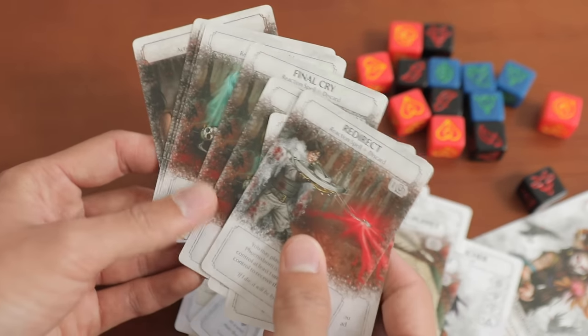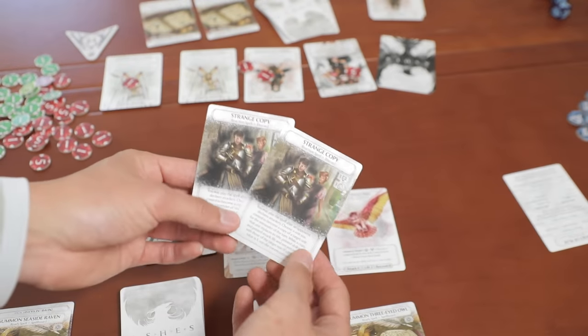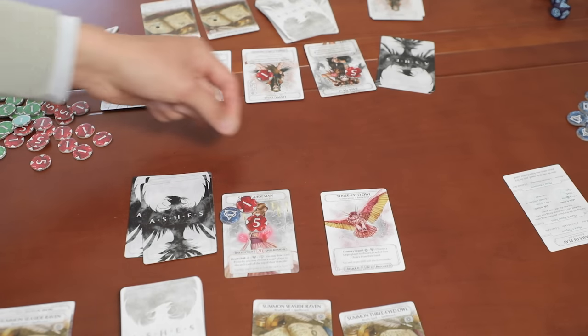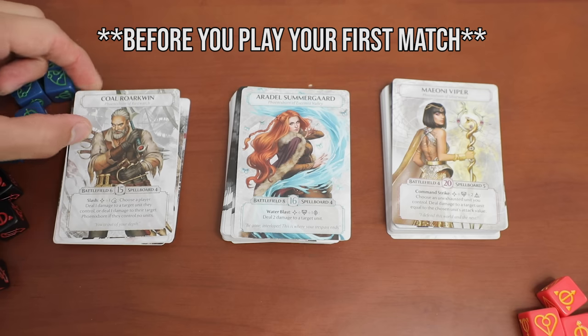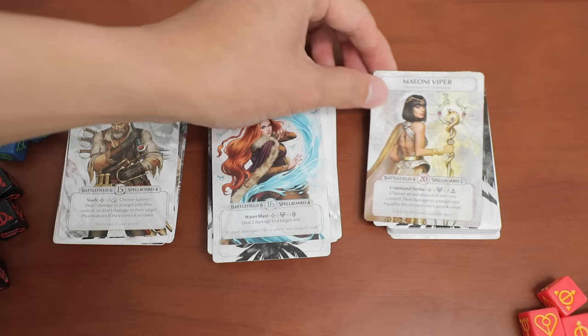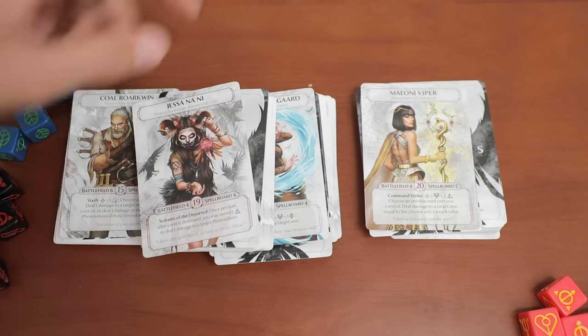Since each deck plays so uniquely, there can be a lot of dead triplet copies. Like a card triggered when your opponent attacks — but Jessa Nani doesn't actually attack you, she just bleeds you out. So Ashes kind of shot itself in the foot with these pre-con decks: they want to be cool but also simple enough for newcomers, but because of that they fall flat. Here's our advice: for your first game, start with Coal, who is the most straightforward, then use Aradiel and Mione. Mix and match with those three for a while, then delve into the others with lowered expectations on winning.